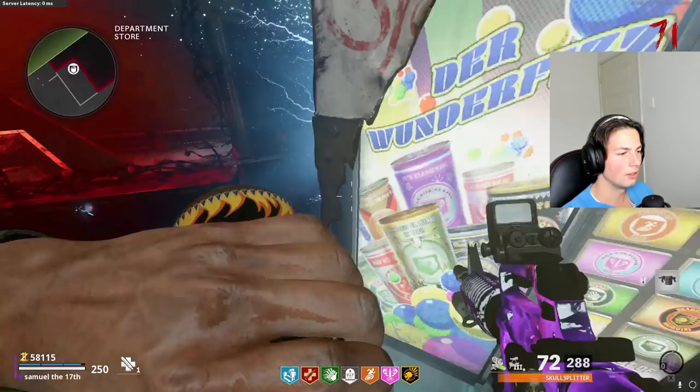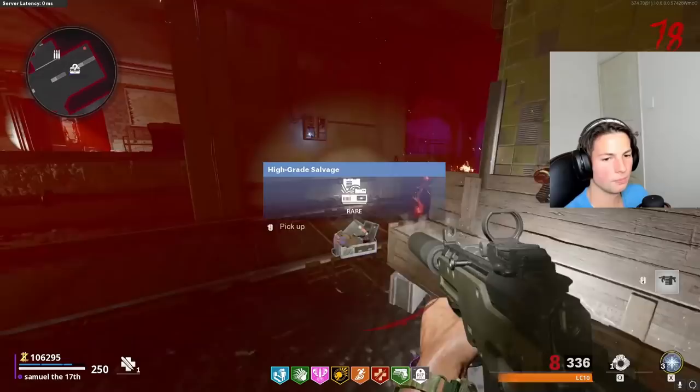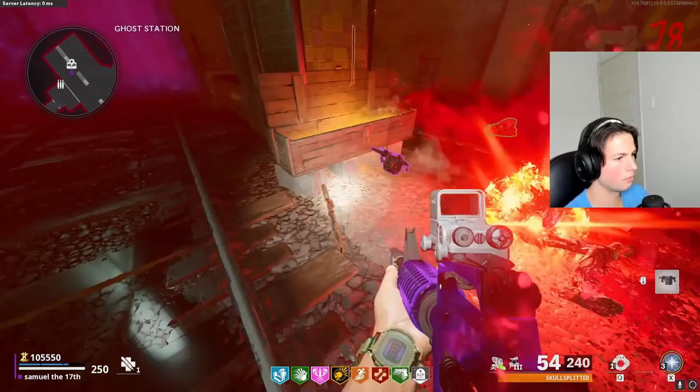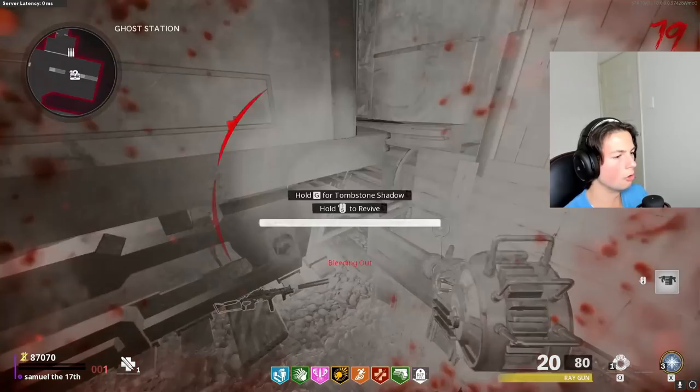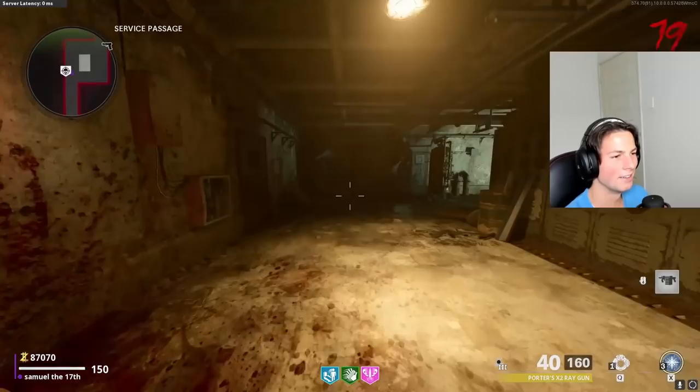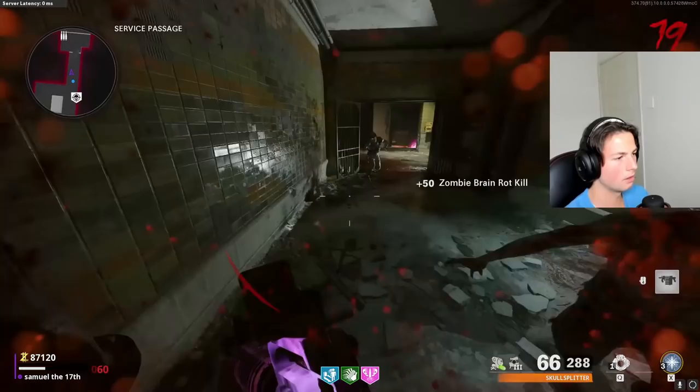I think it was like those gliding boss things. I'm not gonna grab Mule Kick. They added a new perk and I don't even want to grab it. Another ray gun - they're very common, I've got two ray guns right now. If I lose right now... I've ran the wrong way, I really have.